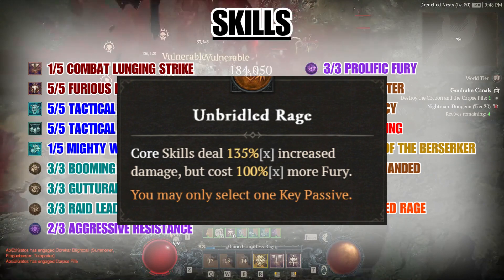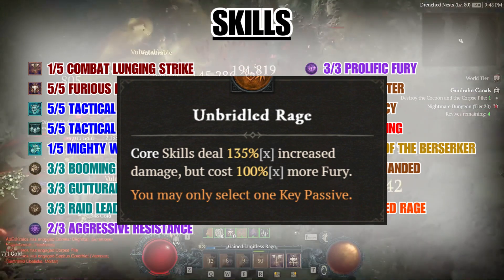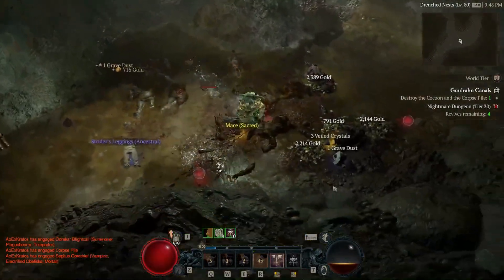The key passive we take for this build is Unbridled Rage. Pretty self-explanatory — do more damage, but spend more resource. This is the reason why fury generation is so important with this build, and luckily there are plenty of ways to do that.